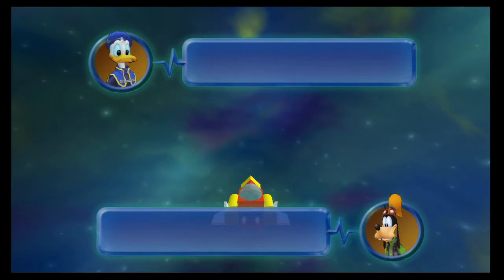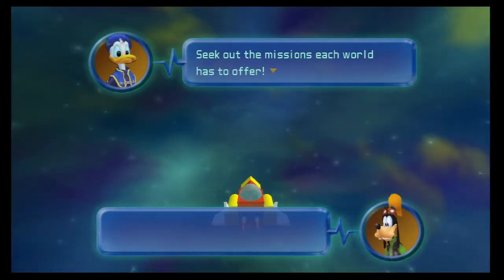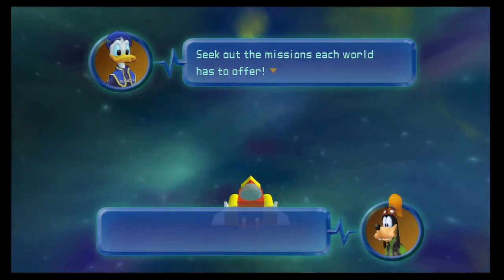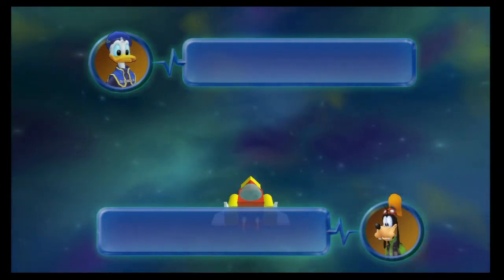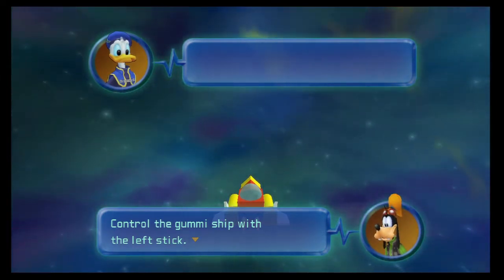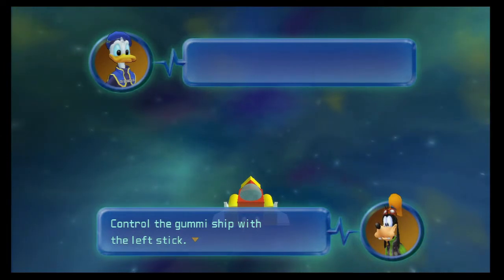We travel to different worlds on the Gummi Ship. The Heartless ships often give us a hard time, so always be on the lookout during the flight. In Final Mix, these Gummi Ship paths have missions that require you to do certain things, like defeat a certain number of enemy ships, take a certain amount of damage or less, and stuff like that — because we're not in the original Kingdom Hearts. I've never tried these before, so I'll be trying them with you guys at some point, probably towards the later part of the game.